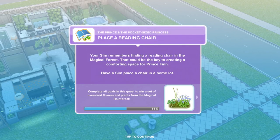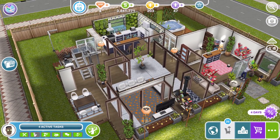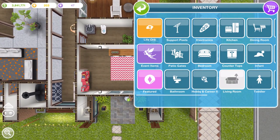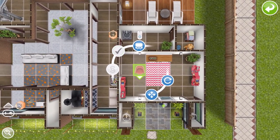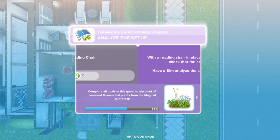Now we need to place a reading chair. Your Sim remembers finding a reading chair in the magical forest — that could be the key to creating a comforting space for Prince Finn. Have a Sim place a chair in any home lot. Let's try a living room chair — one of these nice chairs — pop that down and see if that works. There we go, place a reading chair: completed.